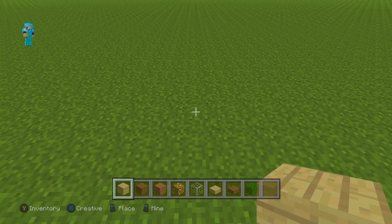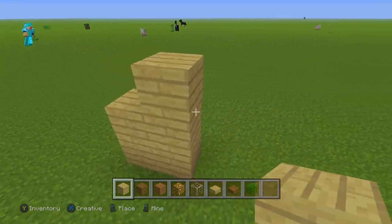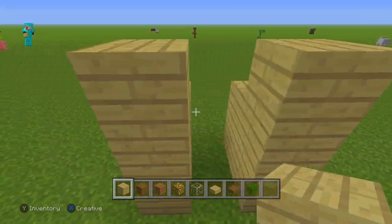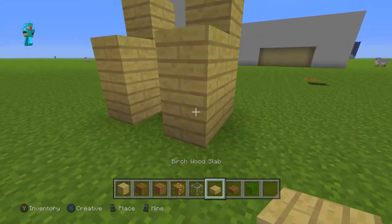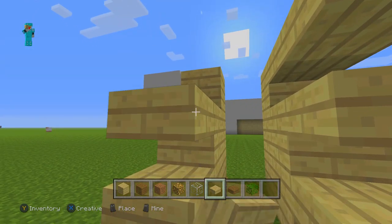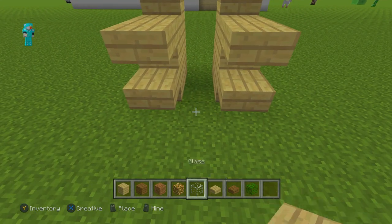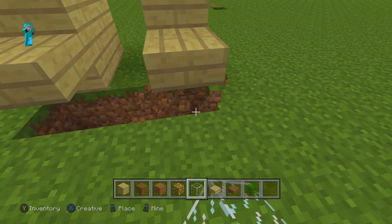First, be sure to find an area where you can build this. Then we're going to start out by putting two blocks down like this, then two blocks on top of it, and then one on top of that one. Do the exact same thing with one block in between like that. Now we're going to go over to our slabs and place one here and one here, then two right there, and then the exact same thing over here — so now you have this on both sides.